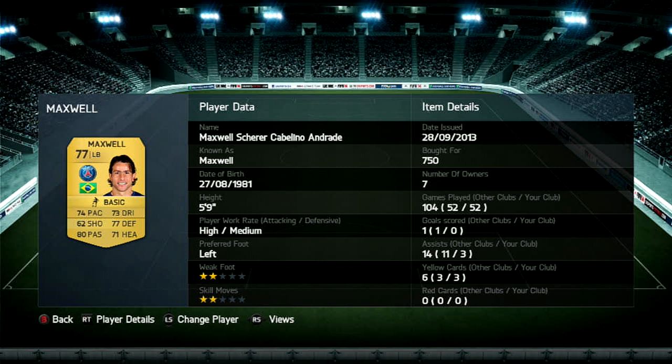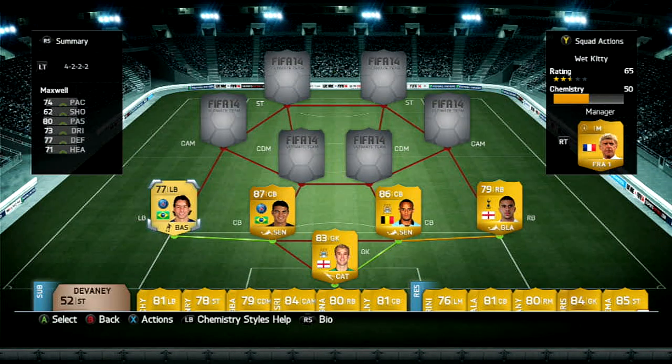Maxwell — if you have Thiago Silva, you pretty much have to have Maxwell. Brazil, PSG — they give each other really good chemistry, and Maxwell's not that bad to be honest.